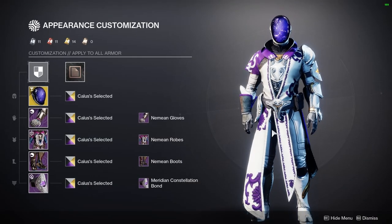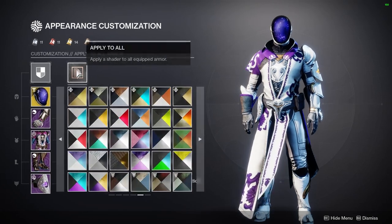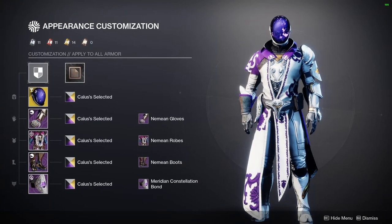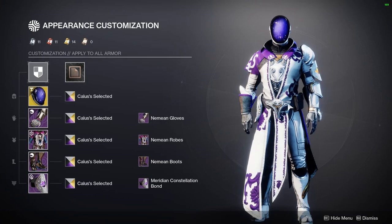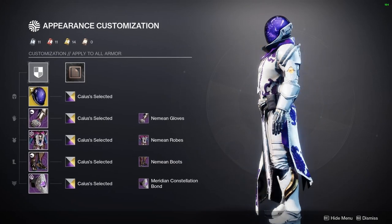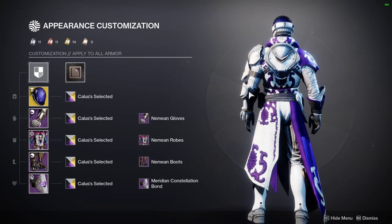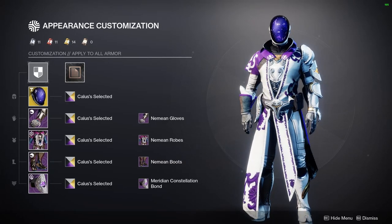Starting off with my first style — this is probably my favorite style and I really like to run this. The biggest thing about it is going to be the Callous Selected shader. I really like it because it has little gold accents around the collar, the belt, a little bit on the wrists, on the boots, and on the bond. I really like how it's just dotted around and it's not too heavy.